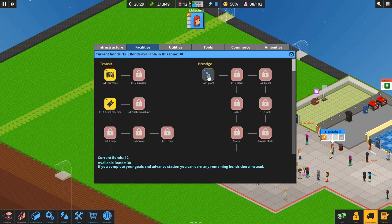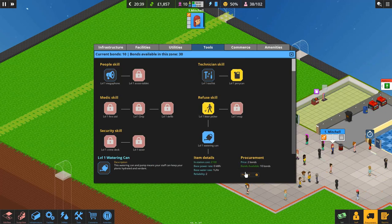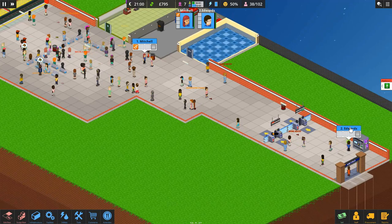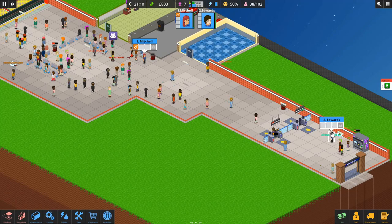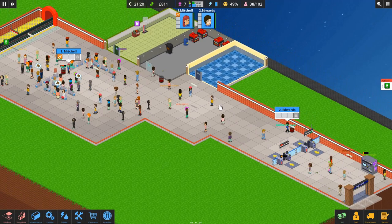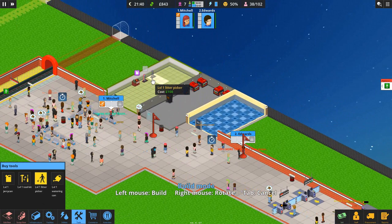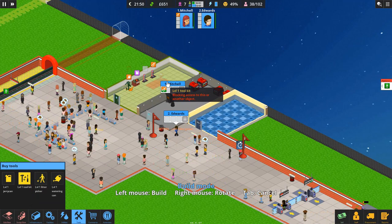We've got 12 bonds — I'd quite like a plant, so let's get the Level 1 Plant and we'll also need a watering can. Let's get another member of staff too: Samuel Edwards. Your area is going to cover this section. Samuel's priority will be litter picking and the jerry can. Let's get one more litter picker so they can both have one, plus the watering can.